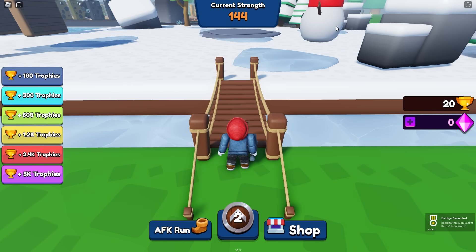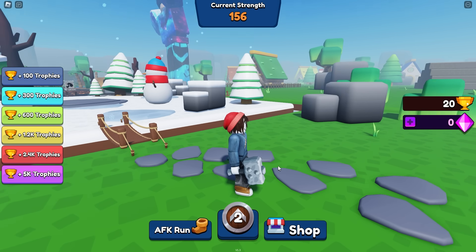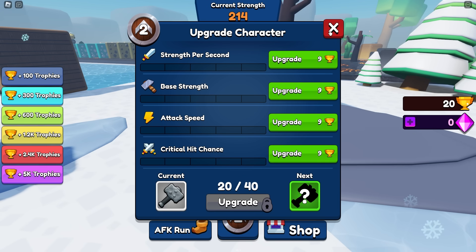So that means I can upgrade my hammer to the super hammer, and that looks much, much better. It also makes my base strength a lot higher — it's not that high, but I'm already 150. That obviously means upgrades are that much more expensive again, but I've got a 20 head start.